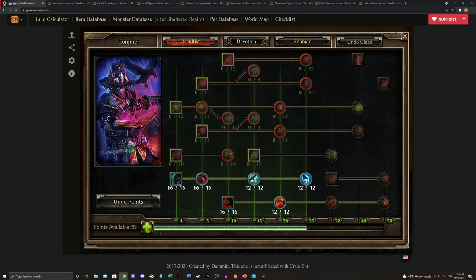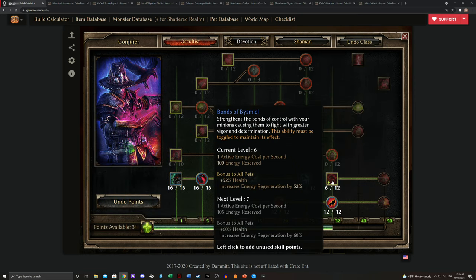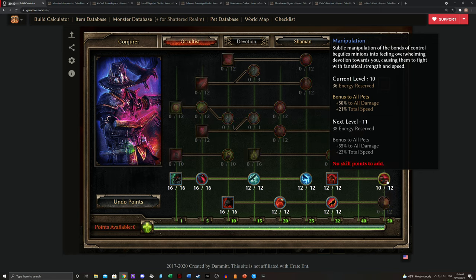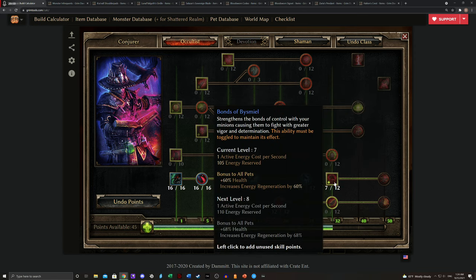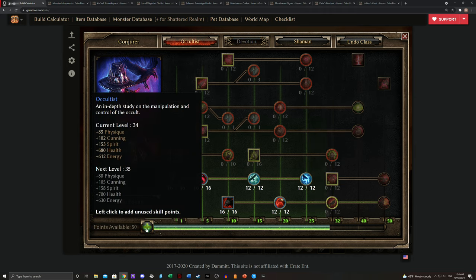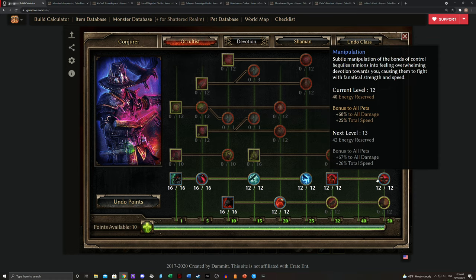Now at this point you've got about 60 points left. While you can absolutely go all the way over to Hellfire, grab Bonds of Abysmal, and run all the way up to Manipulation — you can see where you're going to encounter a point problem. You actually can't fully support 100% of the pets all the time. It is at this point, when you have roughly your last 60 points, that you're going to have to make some very hard decisions about how you want to approach this.